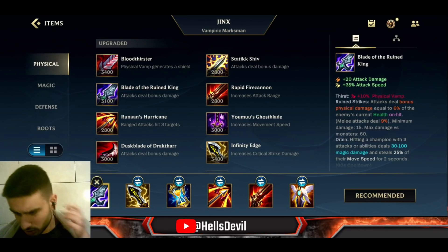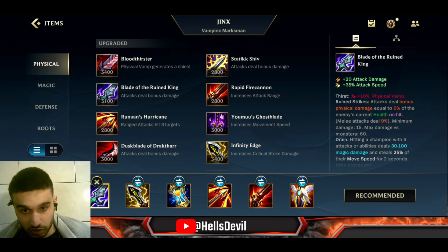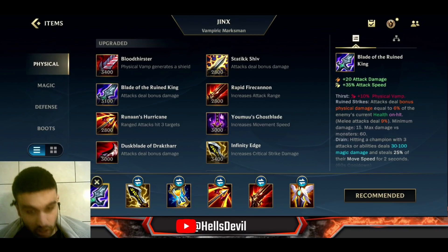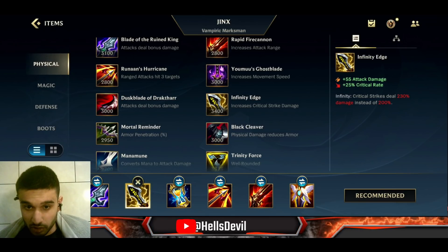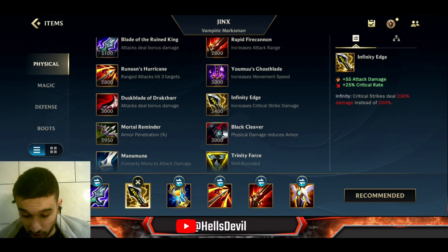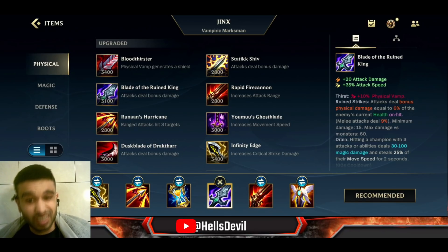The best build still starts with Blade of the Ruined King. It's such a good item — when enemies have full HP you do a lot of damage because it deals 6% of their current HP. Sometimes I start with Infinity Edge, but I only recommend that if the enemies are very squishy. In that case you skip Blade of the Ruined King entirely, but 95% of the time you want to start with Blade of the Ruined King.